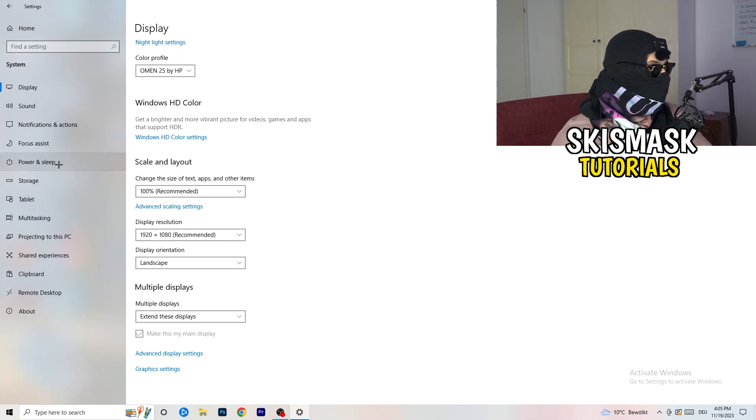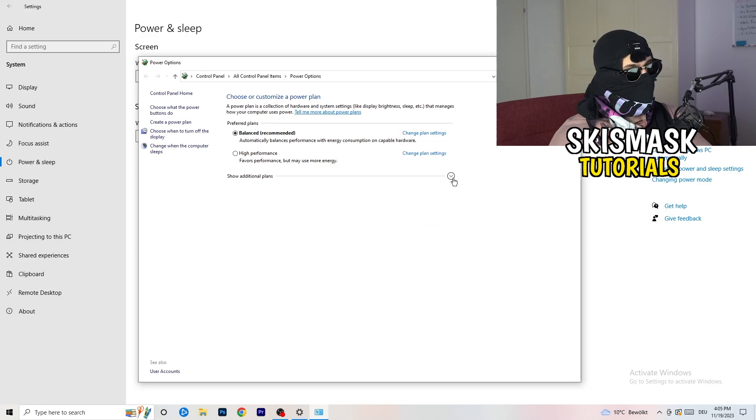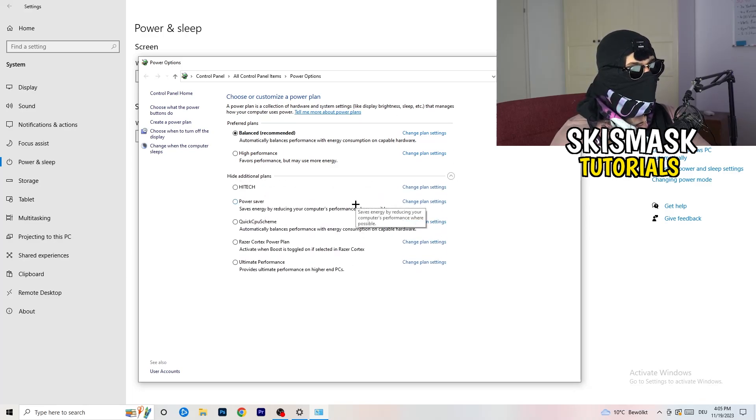Next, go to Power and Sleep. Click on 'Additional Power Settings' on the right-hand side. Click the small arrow to show all available power plans. For me, Balanced works best, but you need to check for yourself — test Balanced, High Performance, and Power Saver to see which one gives you the best performance on your PC.